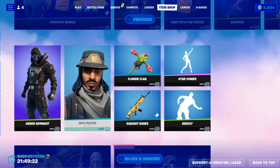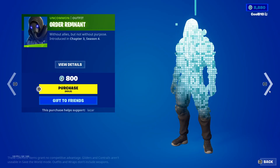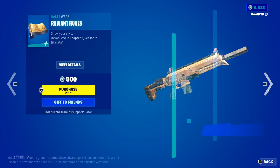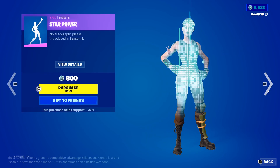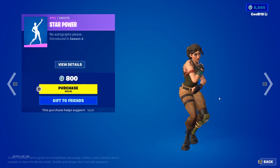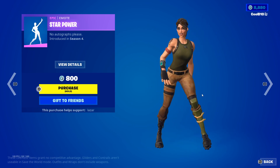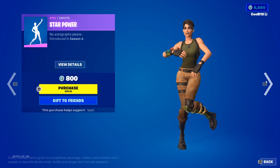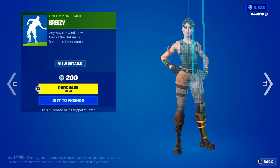Next up we got Dailies. We got Order Remnant, Infiltrator, Flimsy Flail, Radiant Runes, Star Power, and Breezy.